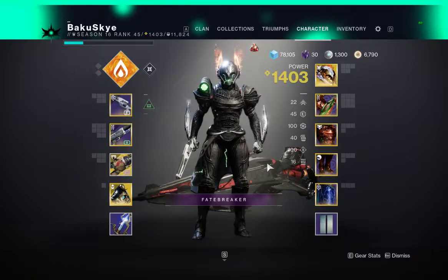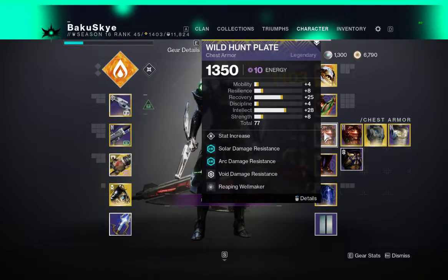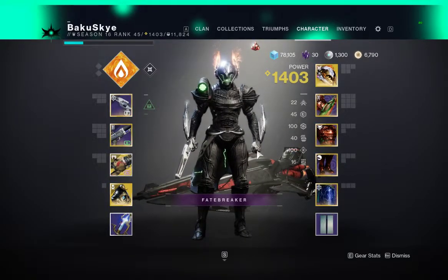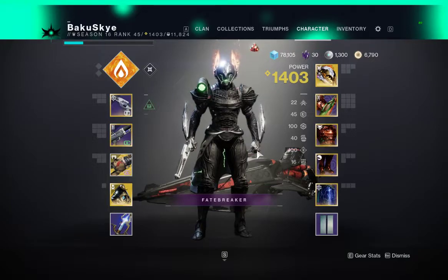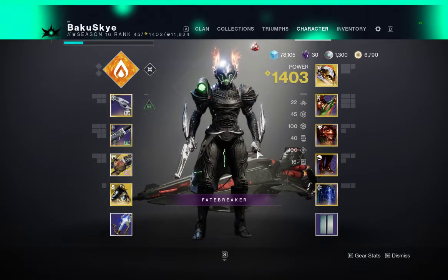Especially you could take this into day one if you wanted to, because with Protective Light you get that extra bump in health. You always have elemental wells to keep refreshing your abilities, and you have that high intellect to give you the best chance at getting your super — killing enemies will get your super faster as well. That's pretty much the video, guys. If you enjoyed it, hit that like button, subscribe, and I'll see you in the next one.